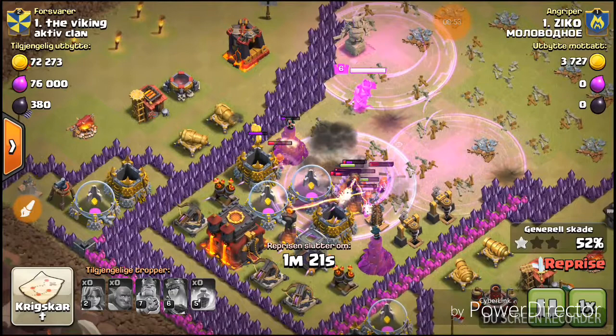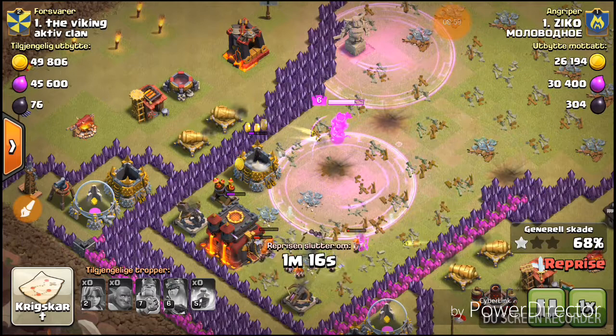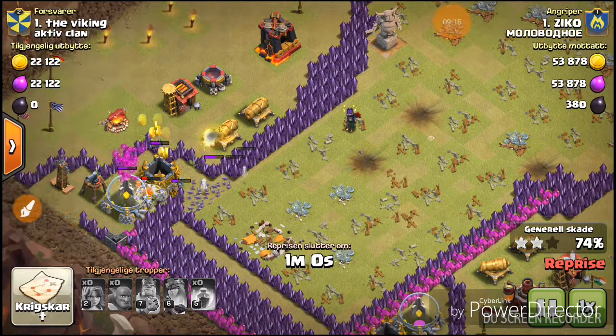But it didn't go like that. The Valkyries finished off the other side of the base but then just got pretty much wrecked by those cannons. It would be great if he had used a better attack, because this attack was really strange — all Valkyries and Bowlers. He could have used the Bowlers to three-star this base.